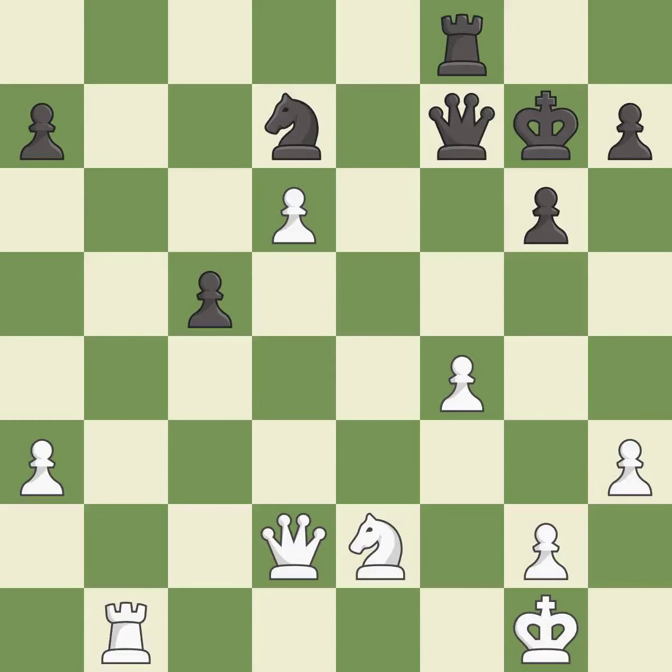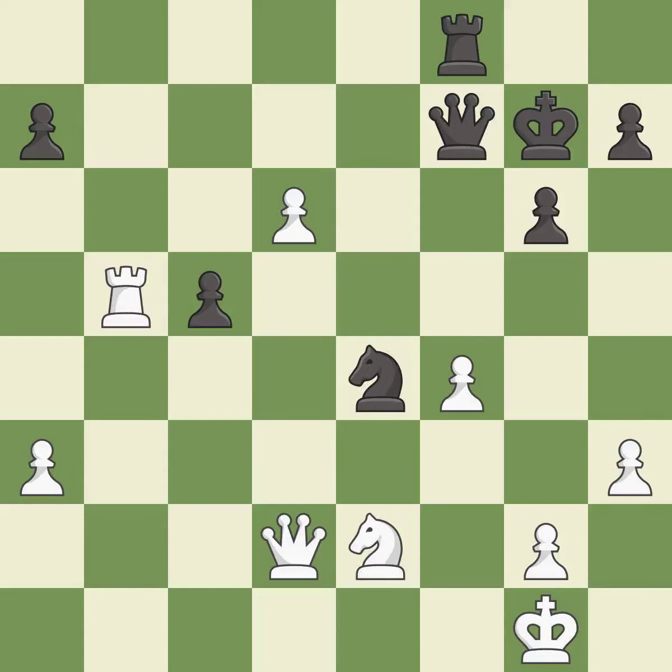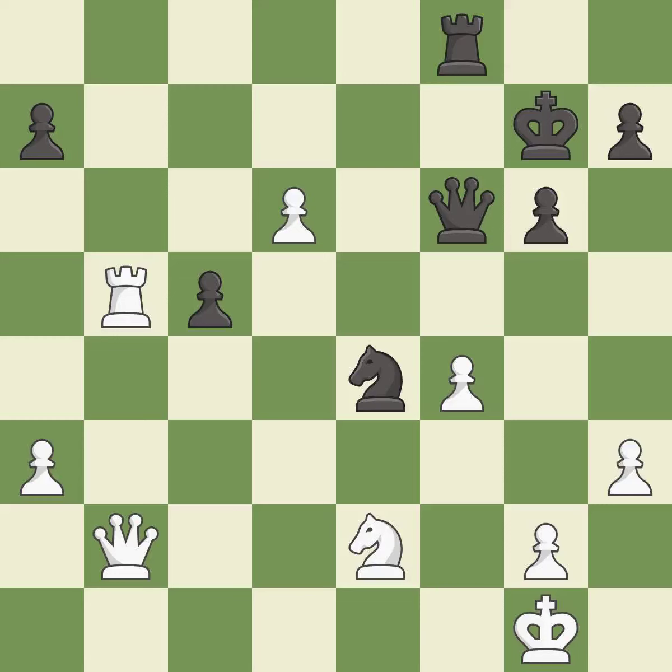This takes an open file, a common method for activating a rook — it is best. This allows the knight to control more squares — it is best. That's what I would have recommended — it is best. This defends a pawn that was under attack and had no defenders — it is good. This moves the queen to safety — it is best. This blocks the check from an opposing queen — it is excellent.